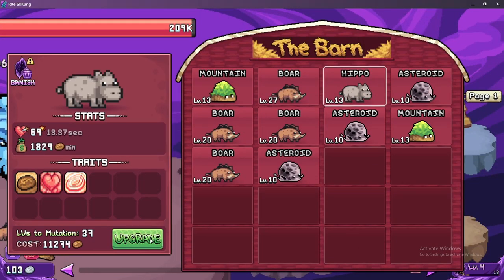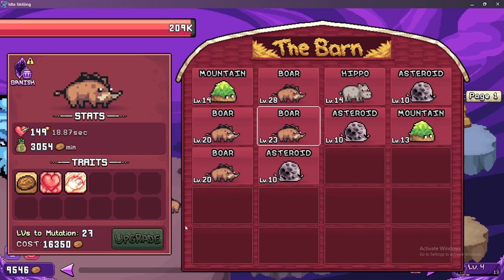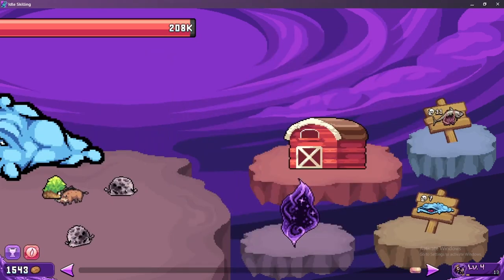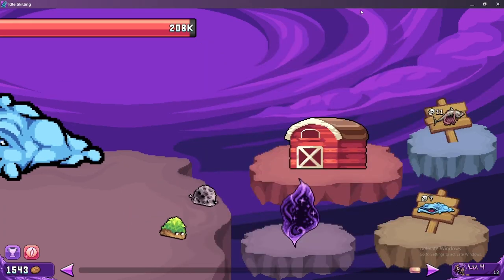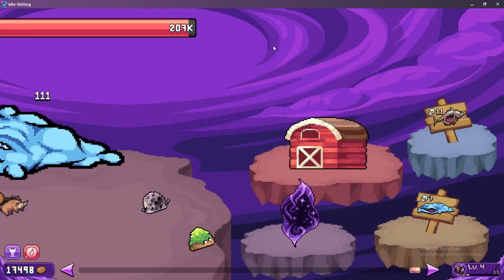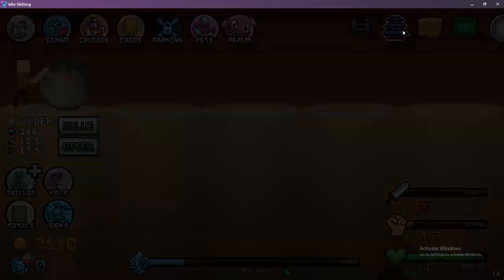It doesn't have an orange bar which is nice. Maybe we try upgrading this a couple times — that's not really worth it. What about these? Maybe we just upgrade the boar again — give us some more money. We got more money. This is so slow — I mean I guess it is idle skilling, so you're meant to be idling. Maybe that's what I should do — let it run for a day, come back.